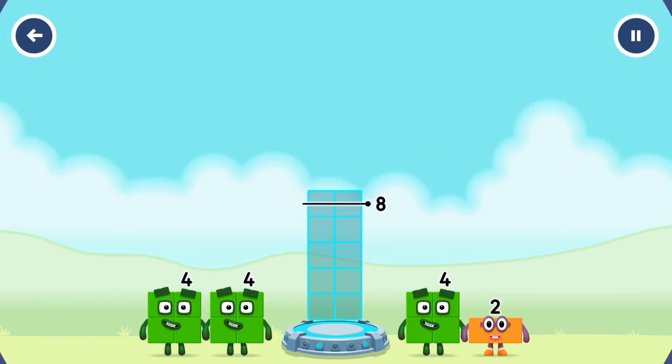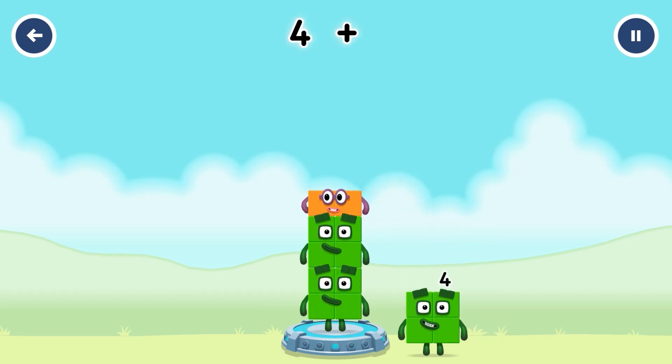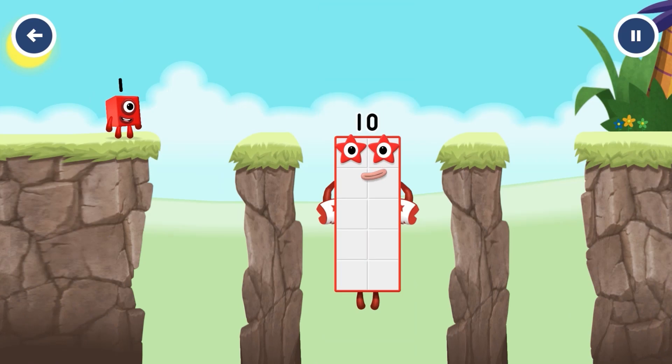Add number blocks to make ten. 4 plus 4 plus 2 — you cracked it! 4 plus 4 plus 2 equals eight. Ten. Excellent.